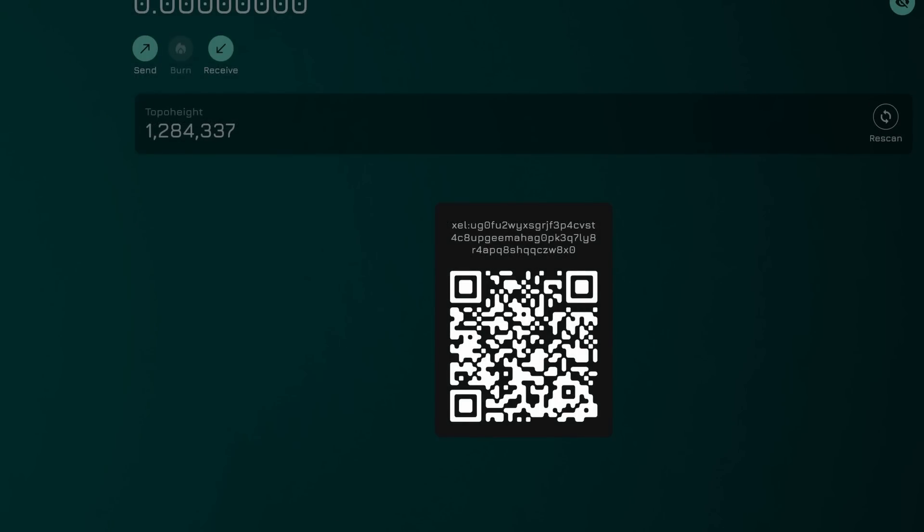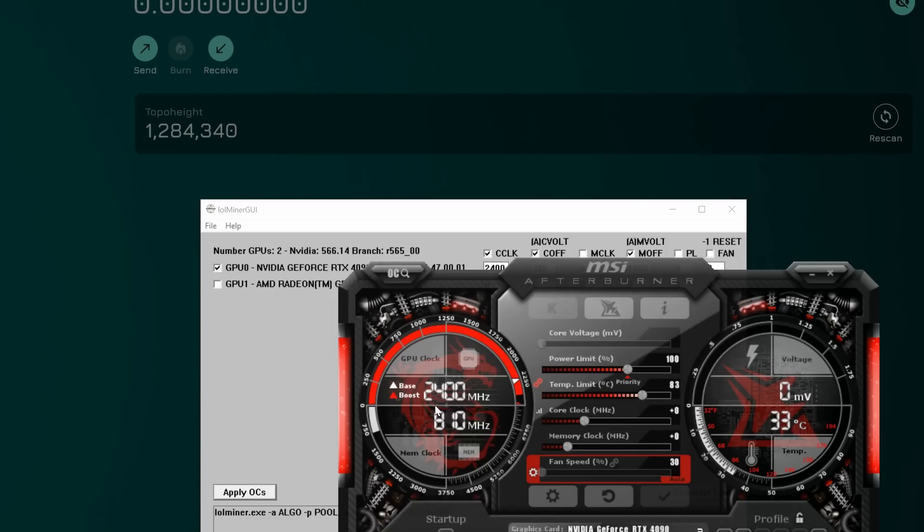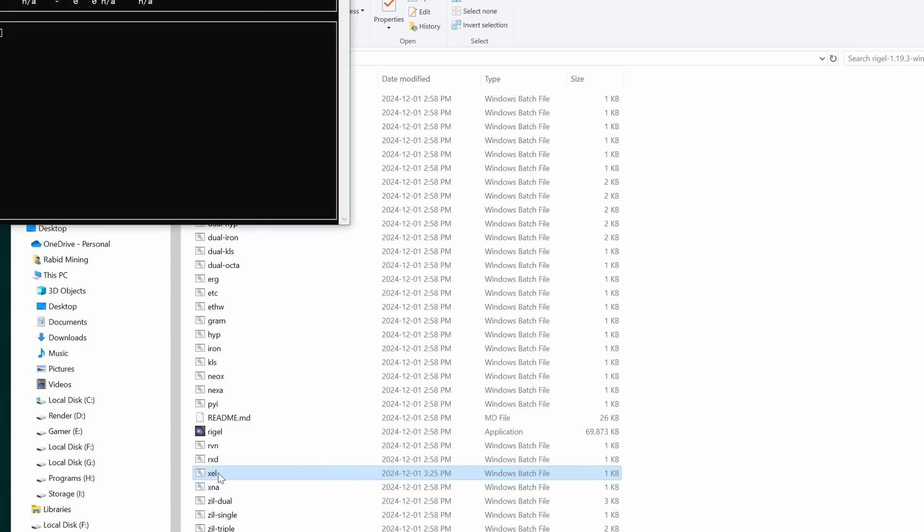Now we want to do some overclock settings. I need to reset my GPU first since it had Warthog settings. We want to lock the core clock, set a core offset, and set a memory offset. I'll go with a memory offset of 1000 on Windows - in Linux it'll be 2000, it's doubled for this GPU series. Core offset of 300, and lock the core at around 2400. I'll apply those overclocks.